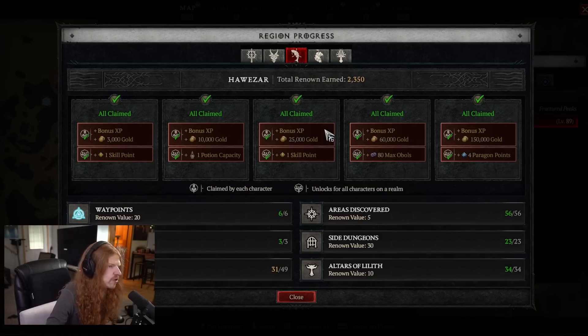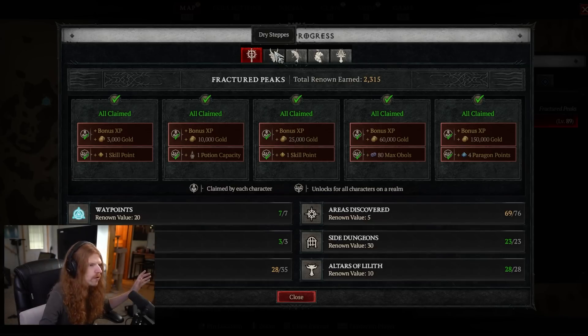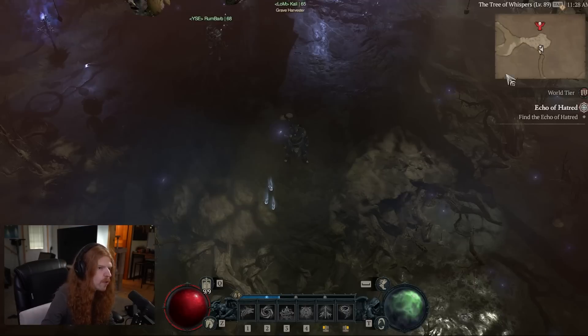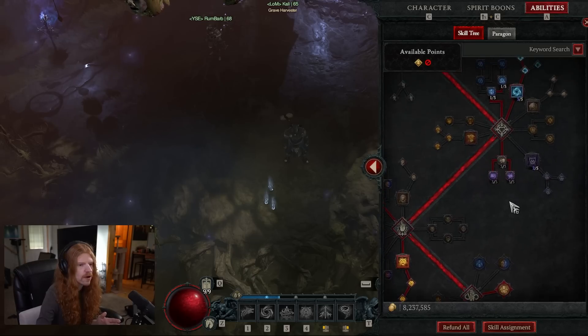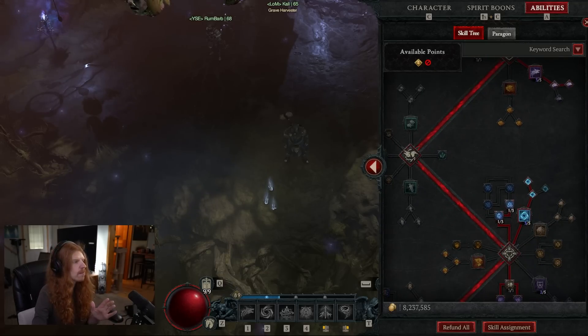On top of that, it's very efficient because dungeons themselves give renown, and you need to finish your renown for every region because you literally get skill points from it — 10 skill points from doing renown, which is another reason the Altars of Lilith are so important — and 20 paragon points from doing renown. That effectively means when you're fully capped at level 100, everyone who's completed all their renown has essentially level 105 worth of paragon power, as you get four paragon points per level. The skill points are basically mandatory for builds, helping you generate mana, spirit, and giving you tankier stats.